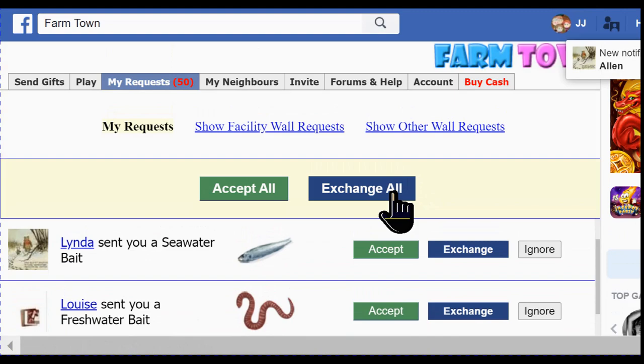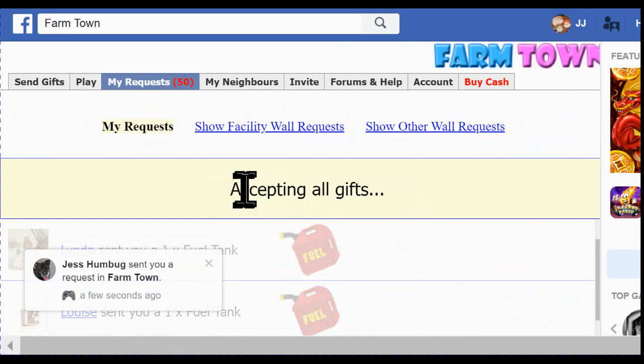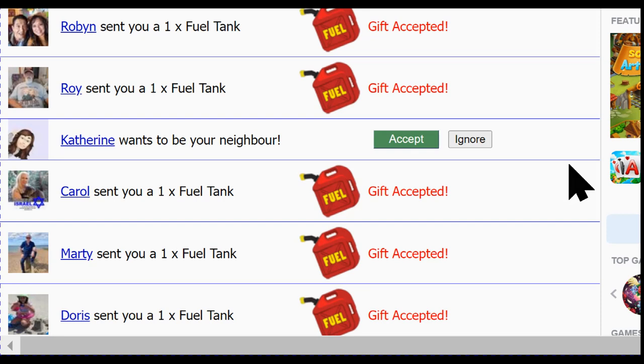Here's a new group and we'll do the same thing — I'm going to accept them. Because this is Misadventures, we have a notice that somebody has sent us a request, and I'll pause again. Okay, it finally got to send. I went ahead and sent fuel tanks back to the people who had sent me gifts. And we have a neighbor request here, which I'm going to accept.